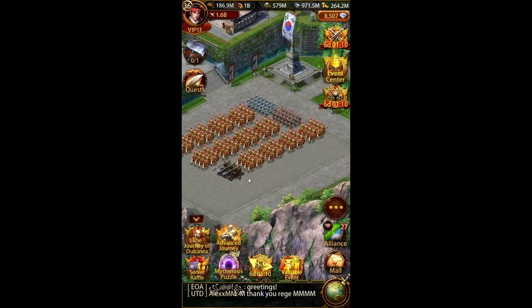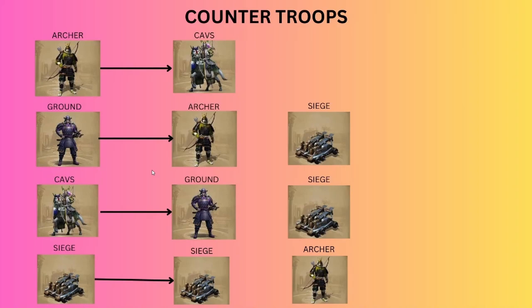Now let's start with the basics in PvP — counter troops. This is must-know information: you should know in which scenario to use which troop types. Archers counter caps — archers are strong against caps. Grounds are strong against archers and also against siege machines, so any of those marches you can counter with a ground march.